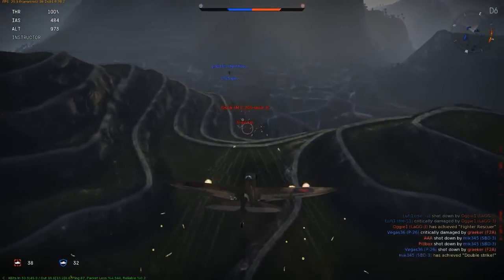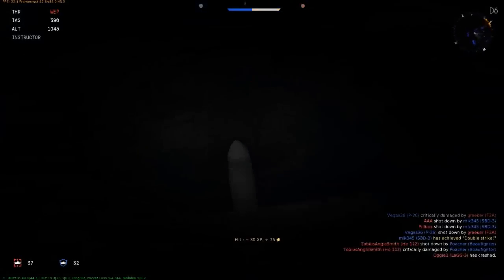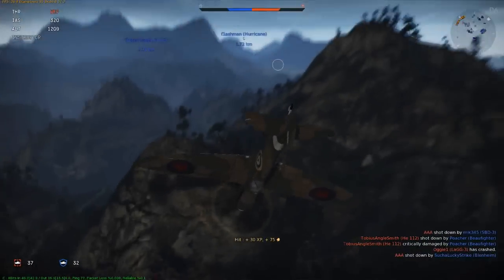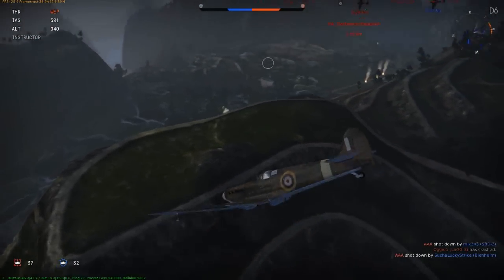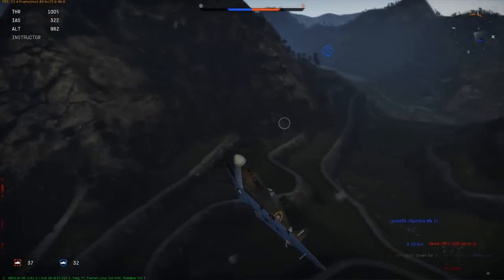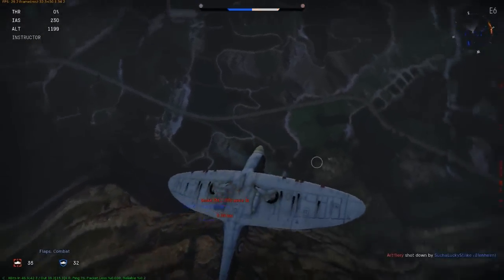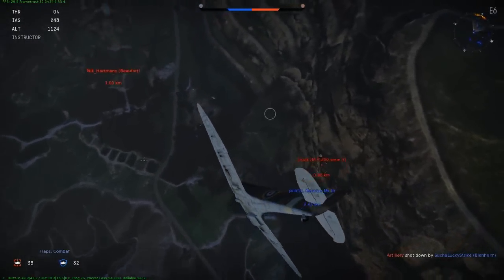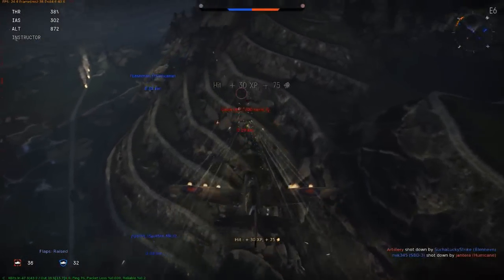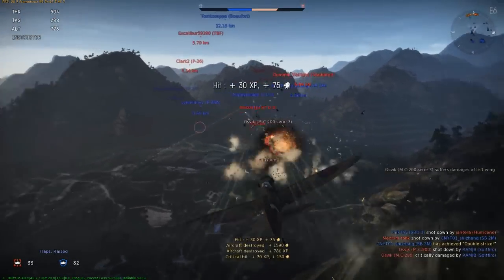I see him coming for me. I shoot some rounds and pull up before he can ram me — at these levels believe me, you are going to get rammed. Try to accept as few head-ons as you can because people love to ram at these levels. I maneuver, cut throttle to fall behind him, put a long burst on him, and there he goes — first kill.